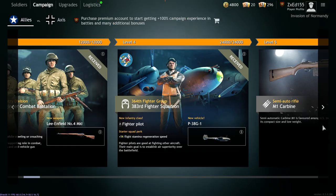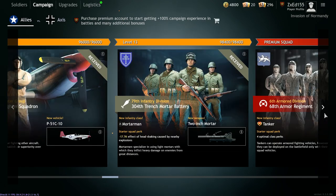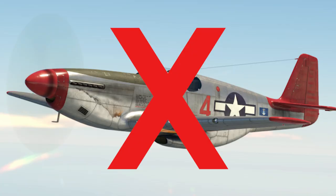You unlock the P-38 at campaign level 4 compared to the P-51 which sits at level 12, so you need to grind an extra level for that. Now you might think that the P-51C is better because progression gives you better stuff — but not quite with this one.